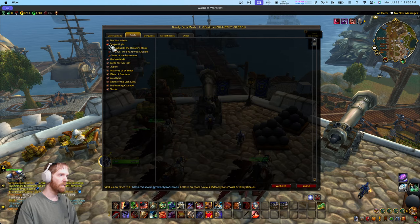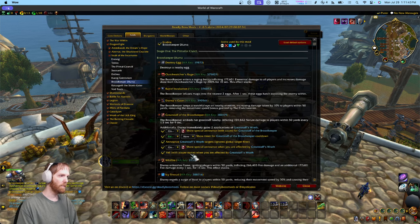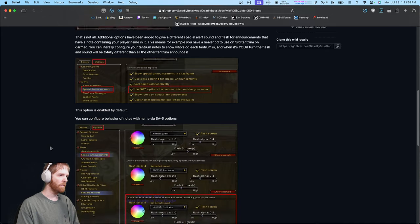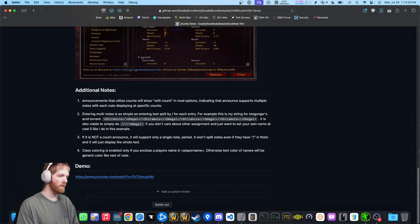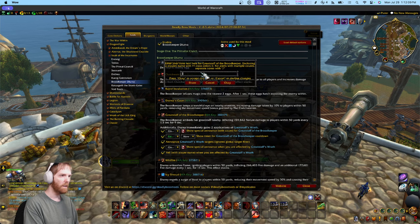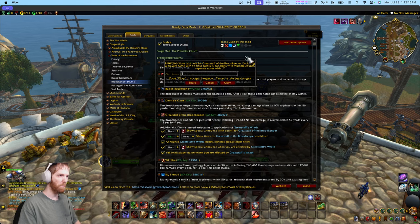I'm going to add notes to the staff. Let's see — the Great Staff. I'll click the note button here and you get a box like this. The way it's formatted is basically you put down player names and separate by count with the slash. So let's say I want to be the one that breaks egg 2. You can either put the name in for egg 1, or if you're doing this raid-wide — because you can share these notes — you might put all names in.